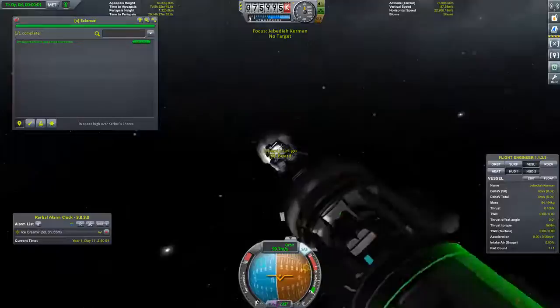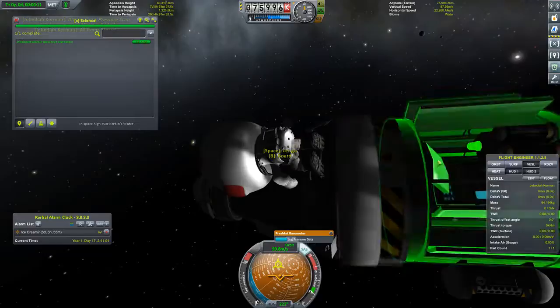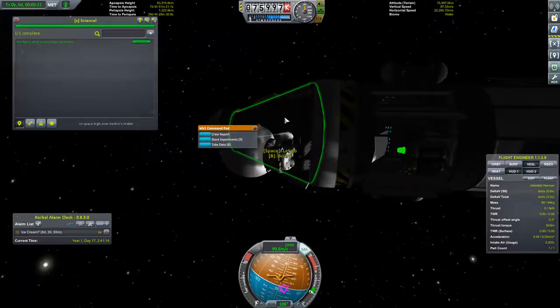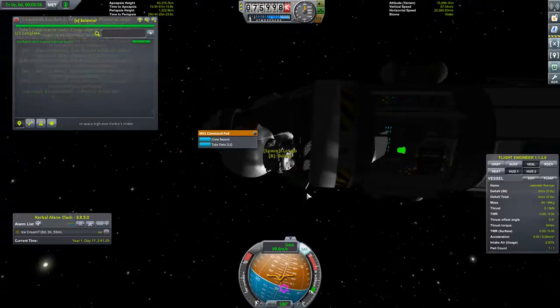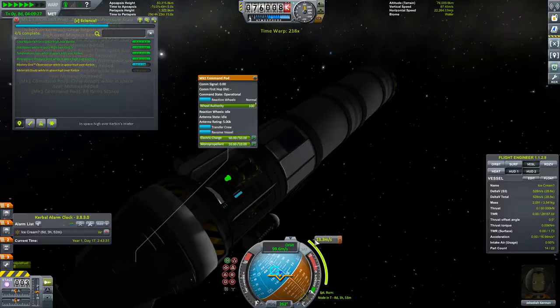We will EVA. Let's see what of our science experience we can grab. Take data. Take data. And climb down a little bit — can we. Yes. Collect data. Remove data. And we can't reach the mystery goo pods. But we'll take and store. We got to remember to grab that mystery goo. But we're going to go — it's in eight days.